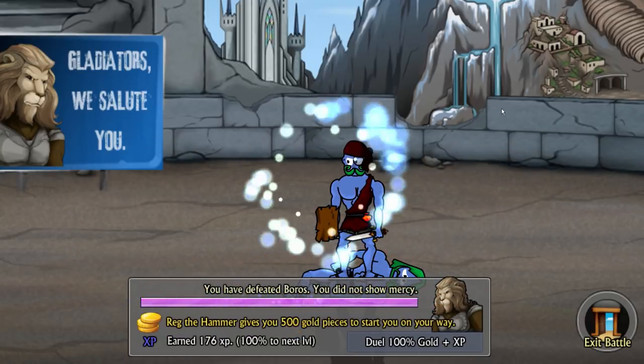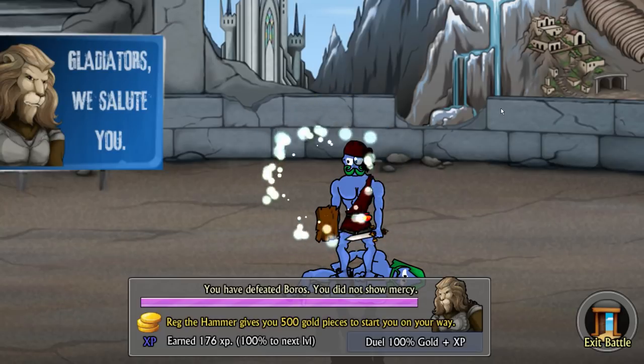Oh good God, what did I remove from his body? It was two of something - maybe his testicles. I kept on aiming low, so maybe that's what I wanted. You defeated Boros. You did not show mercy. I got 500 gold pieces.